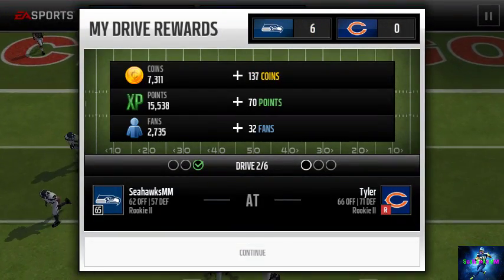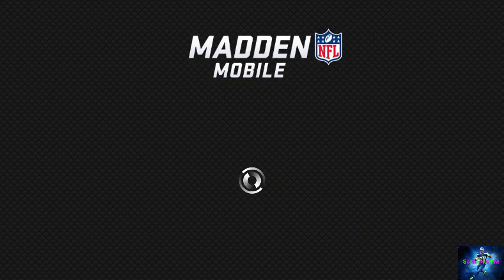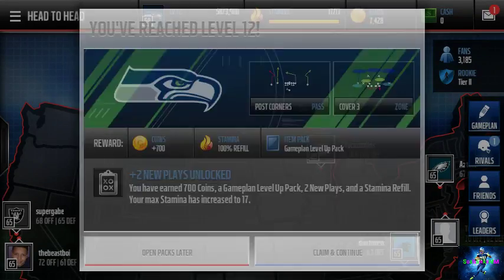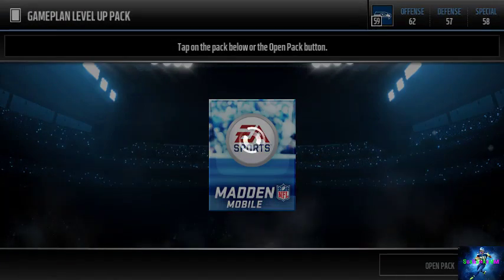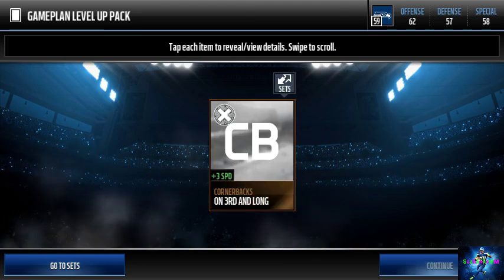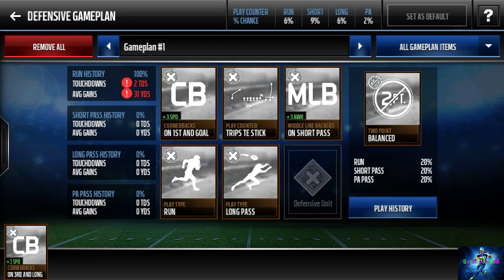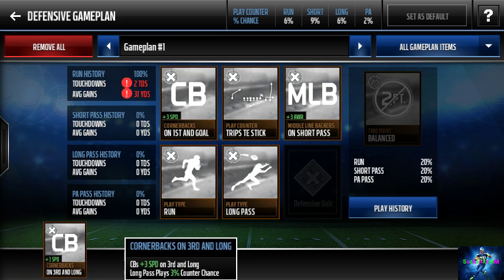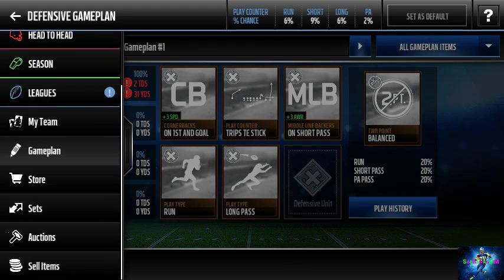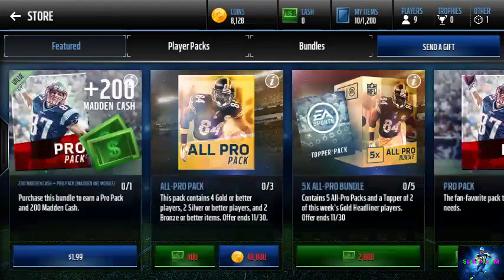It's six to zero and we have just enough coins for a pro pack. Actually we're a couple short, but we just leveled up which got us there. I'm probably going to have something on my bench. We now have enough, so we'll open up one pro pack. Let's go to the store and open up one pro pack just to get this team off the ground. Hopefully a quarterback — if we pull an elite, that would be insane.